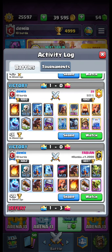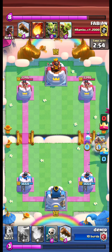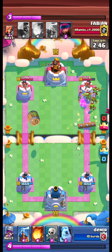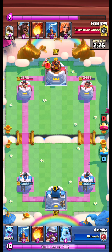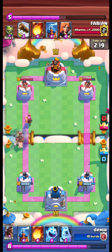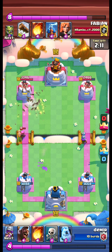Let's start with this one. We are facing Fabian. We play ice spirit and hog, opponent plays log and goblin ganks and goblin barrels. We had to use skeletons on the goblin barrel and get a good amount of damage. Opponent plays firecracker at the back, we play musky on the other lane.